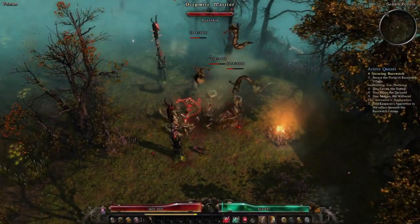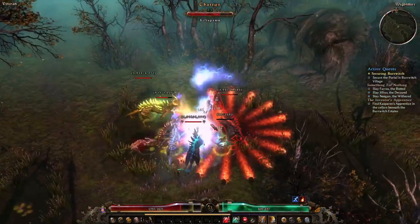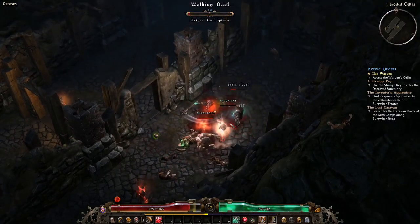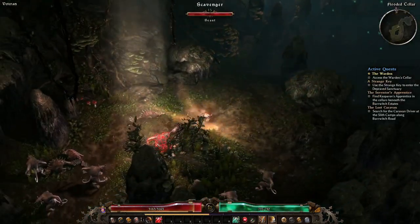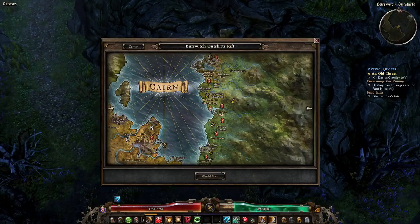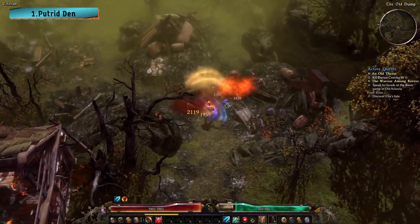Act 1 in Grim Dawn has some pretty cool places to explore, but some areas are hidden with no minimap icons, making them kinda difficult to find. In this video I'm going to show you the locations of all 7 secret areas within Act 1 of Grim Dawn, as well as some powerful bosses and tempting rewards waiting for you if you can find them. There's also one bonus secret area that I discovered on my own, so make sure to stick around till the end.